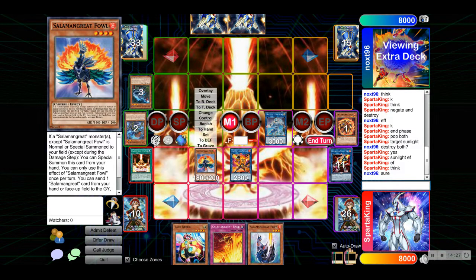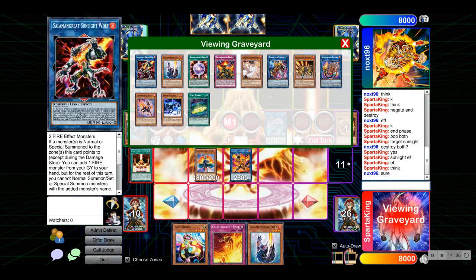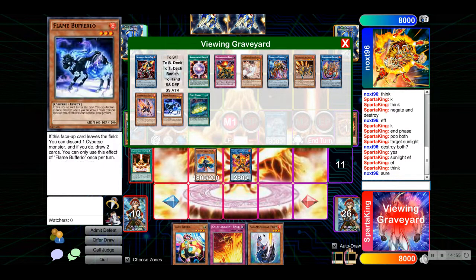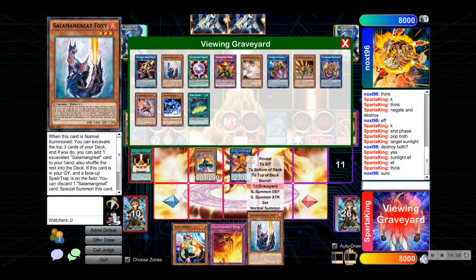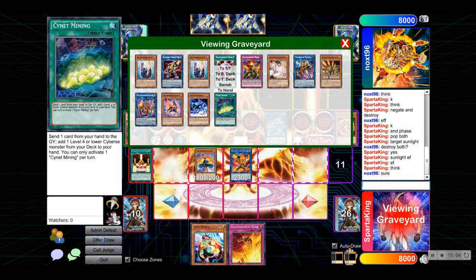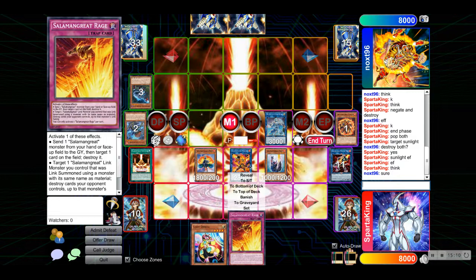Right now this is 3000, and then 4200. We need 800 damage. We can get 800 — come on! Foxy! I forgot Foxy's effect: this card is in your graveyard and there's a spell or trap on the field — you can discard a Salamangreat card to special summon this card. That's exactly 200 over for game. We're going to special summon the Foxy over here. My dog is going crazy, I'm sorry about that. And then this is enough for a game.